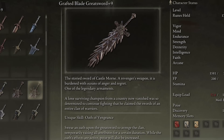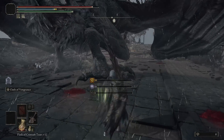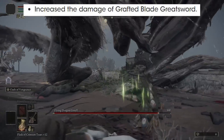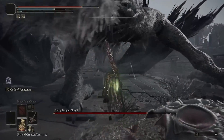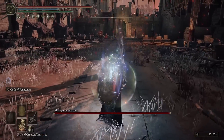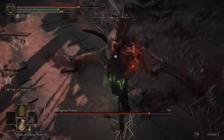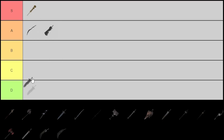Next up is the Grafted Blade, which was also in my previous video — I think I put it at B or C tier. It received all of the Colossal Weapon buffs, so now you can swing it even faster. Specifically to the Grafted Blade, it got a damage boost — one of the few weapons that specifically got a damage boost, so it's even stronger than before. Its left trigger ability gives you a plus five buff to all of your stats across the board, which is really handy to activate before any encounter. It works really well in tandem with other weapons; maybe you activate that buff and then switch to a different weapon. Those buffs really, really helped it out, and now I'm putting it up at A tier.